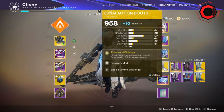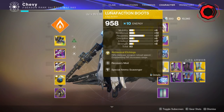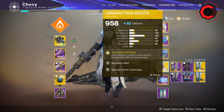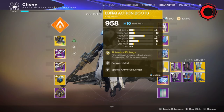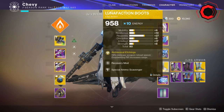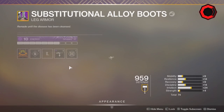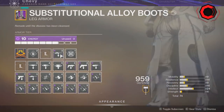Luna faction boots if you're on a Warlock — the biggest thing here is going to be the reload increase you get with the rift or Well of Radiance. If you're on a Hunter you can do bottom tree Night Stalker and use the x3 Heart of the Pack buff. Or if you're on a Titan you can drop a rally barricade to get the same benefits. On the boots, if you have void — which void Luna factions do not exist for me, I've been farming — you want to rock special ammo scavenger, or if you're lucky enough to get void Luna factions, sniper rifle scavenger is your next best thing.